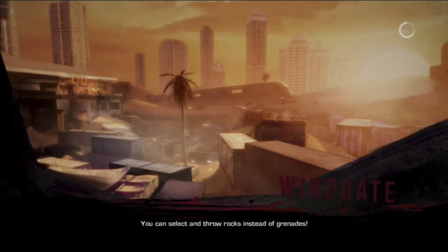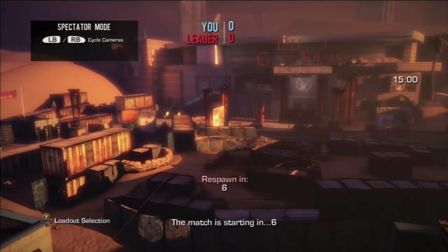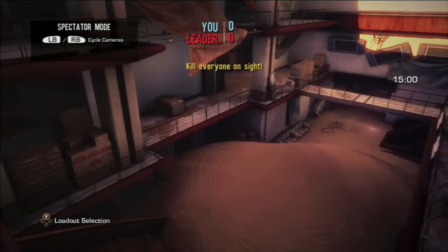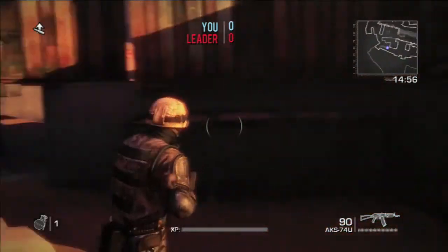We have yet another map here from Spec Ops The Line, this one is called Windgate. As you can imagine it has lots of winds — I don't actually remember any gates. Once again, third-person shooter, just came out on the 360, PS3, and PC. This is footage from the 360.